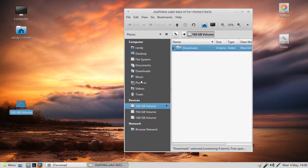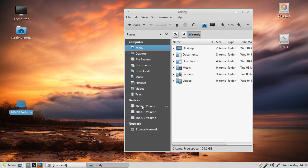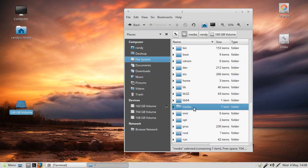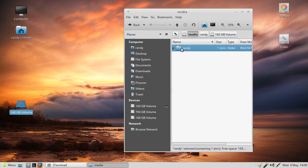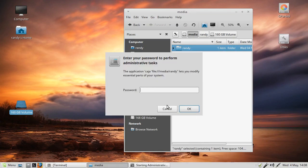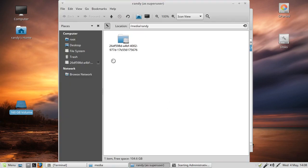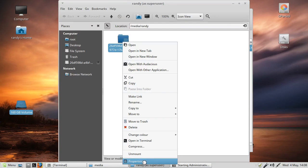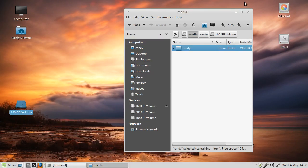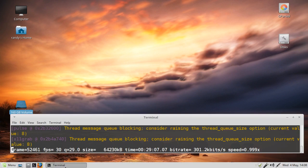What I did with the command line is the same as what we did with the GUI. If we go to the drive again under media/randy, open as administrator, left-click Properties, go to Permissions - there it is: randy/randy, same result. You can do it GUI or command line. That's it.